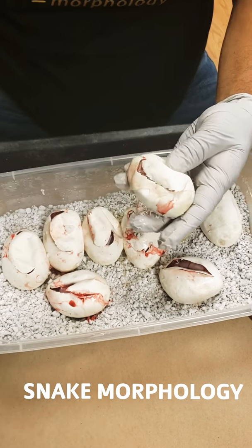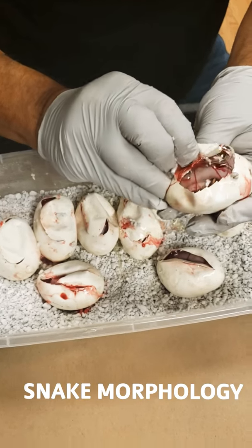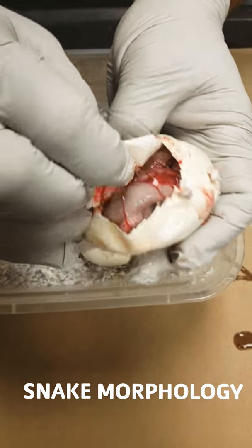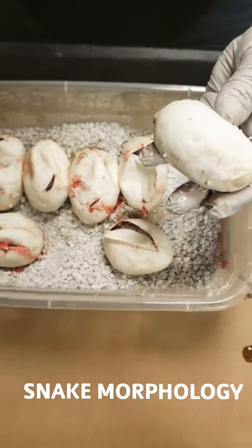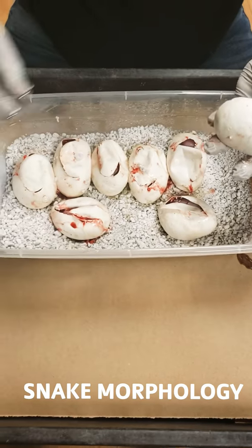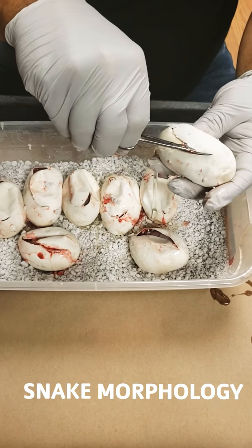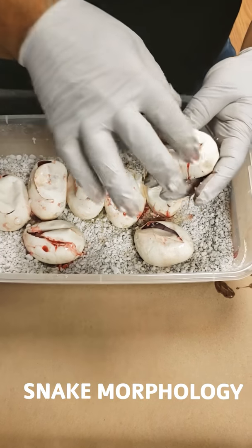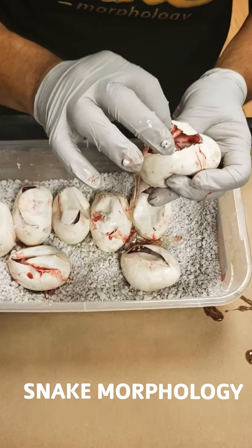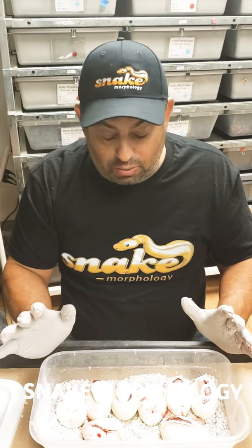And they look like a Pastel highway. So my Ivory could have been Pastel. Another highway - there we go again, ladies and gentlemen. Another highway - awesome, that's what we're looking for. We're looking for the highways. The last one - one, two, three, four. So out of eight eggs, we got another highway. Nice. So we got five highways, four Ivories - awesome clutch.